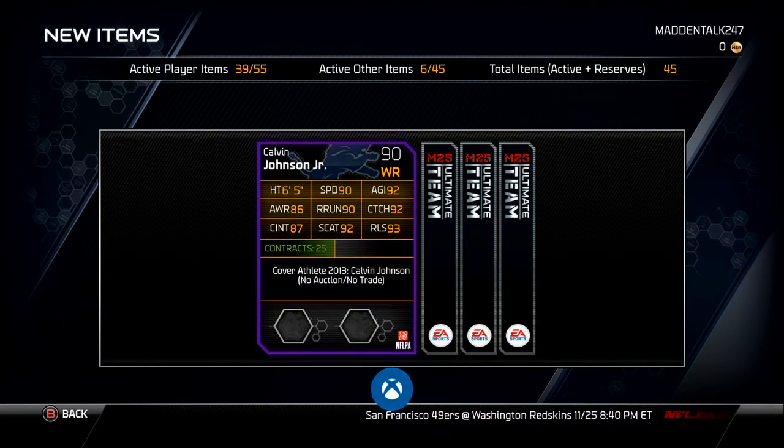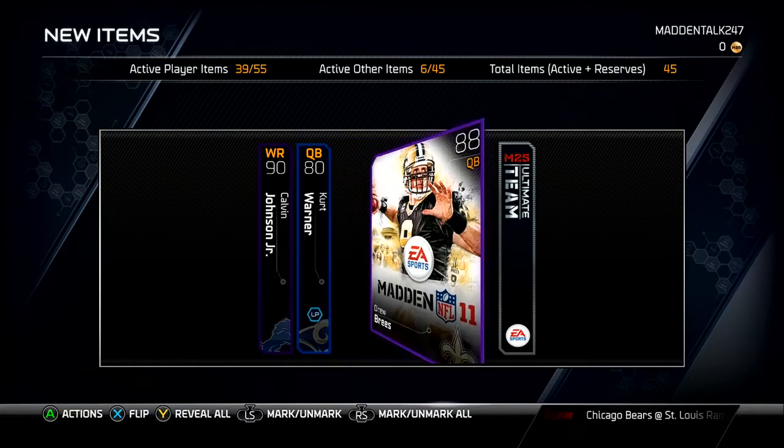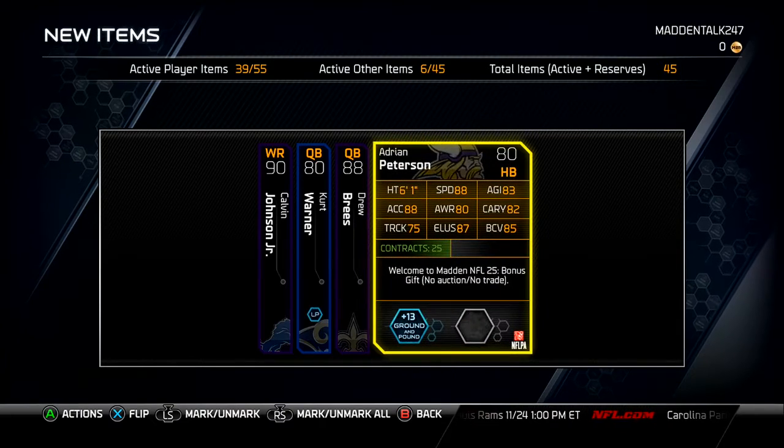After that game is over, it will give you four players: a Calvin Johnson, a Kurt Warner, a Drew Brees, and an Adrian Peterson. You can send those players to your current roster or to your reserves.